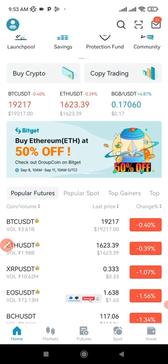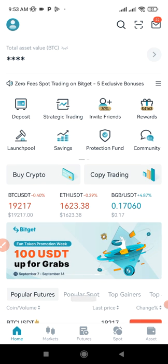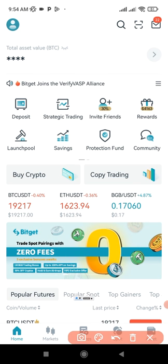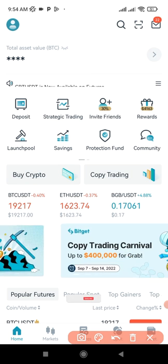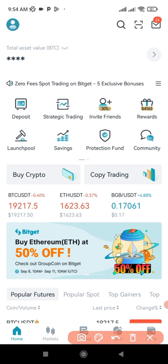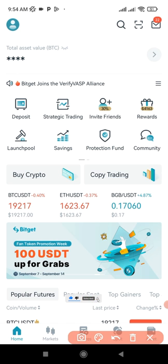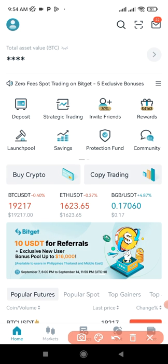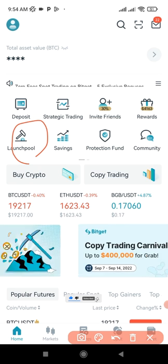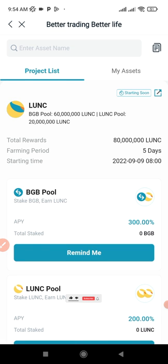In this video I'm just going to show you how to get the free LUNA Classic token. Once you sign up for your BitGuard account you need to get the account verified — if you're Nigerian you can use your NIN slip to do that. Once your account is verified you can participate in the ongoing launch pool to earn this free token. Just come in here to the launch pool on the app and click on it.